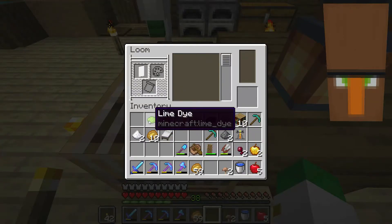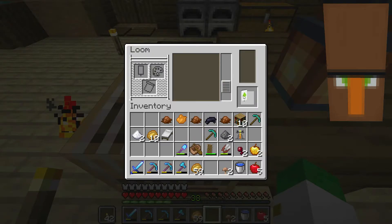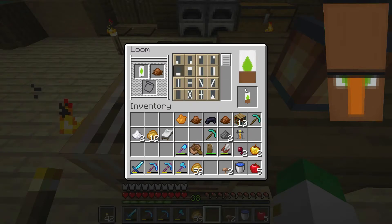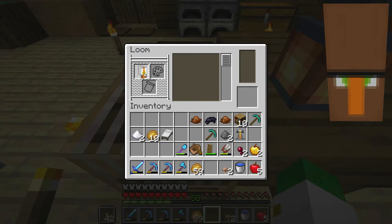Today's banner starts with a white banner and lime die. The lime die goes into a lime lozenge, which is this diamond shape. Then we go on to a brown die and have a brown base with a brown die, which is the shape right here. Then we go on to an orange pale, which is an orange line in the middle of the banner like that.